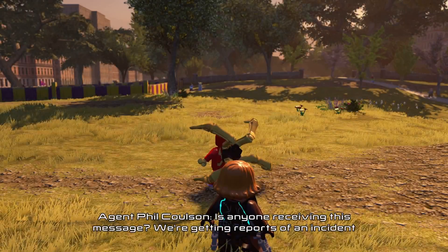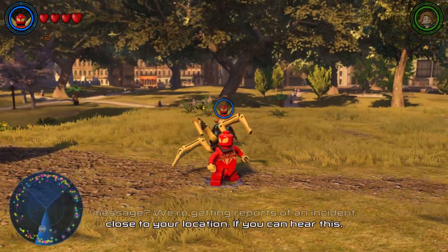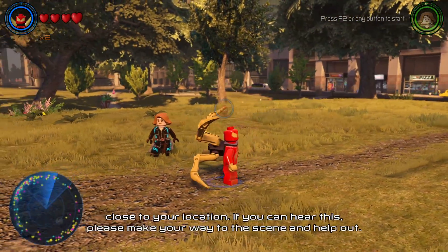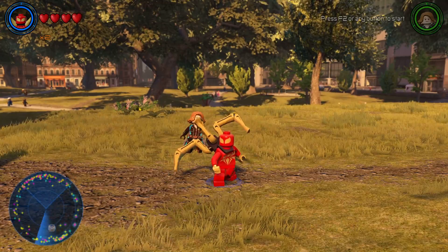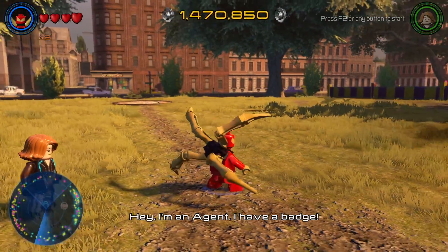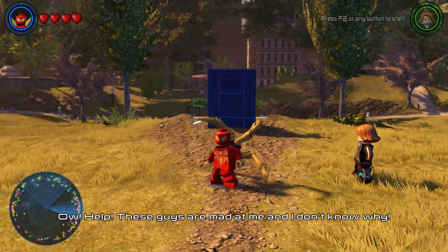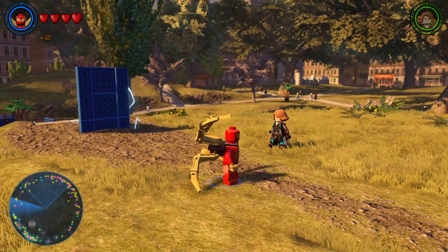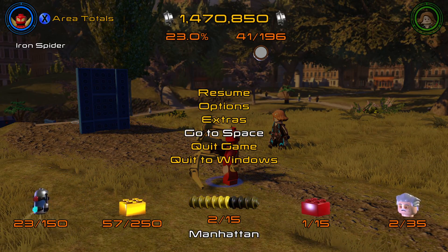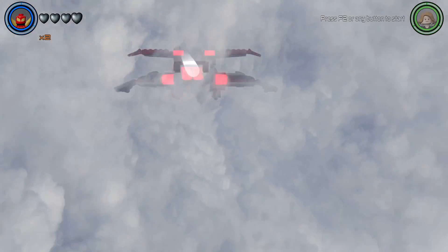It just automatically loaded us into this, and we were playing as Scarlet Spider — I believe that's who we're playing as — a twirling missile-shooting Spider-Man character. That's not really where I want to go, so you have to go to space, which is going to be another loading section. Let's just do the next DLC mission.